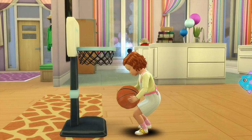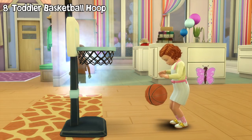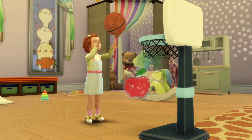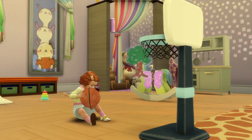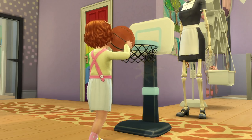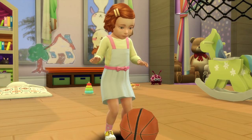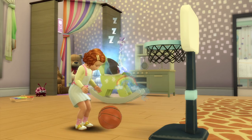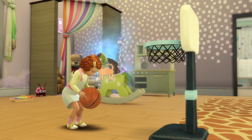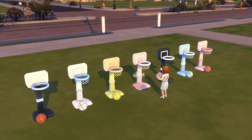One more physical activity is playing basketball with this toddler basketball hoop. Toddlers will get the chance to shoot some hoops, which increases their movement skill. If they have level 2 movement skill or below, they will rarely succeed — they might fall over or get hit in the head with the basketball, or drop the ball directly into the hoop. They can also dribble sometimes. After playing they will gain a happy moodlet. If they have level 3 movement skill or more, they can actually score and will be less likely to fall over, gaining a playful moodlet instead. Here are all the swatches for the basketball hoop.